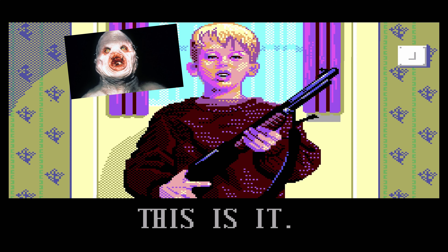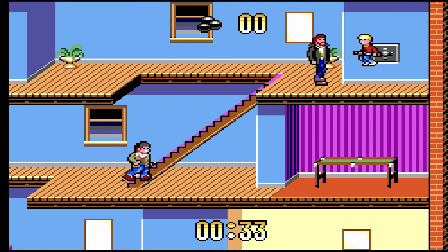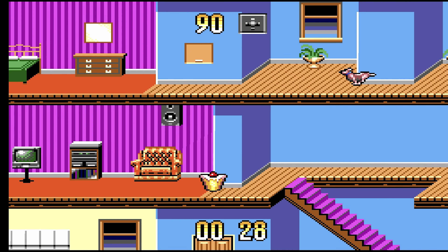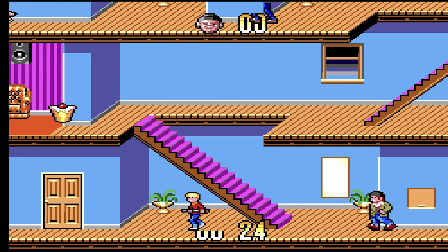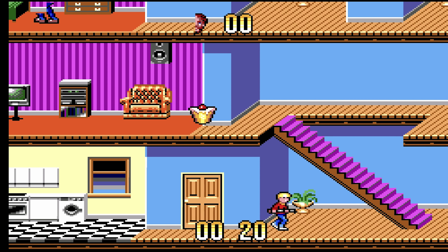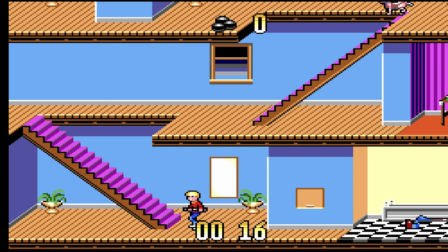The Sega Master System version of Home Alone is a very different game. This time round, you're playing as that scary-ass monster from the X-Files, and you have to run around a few different locations — starting with Kevin's house, then a fun house, then a garden area, and so on — a bunch of other non-home-related ones, basically. Each level has a bunch of items that you have to collect and then deposit in a safe on the wall. The wet bandits are also there, and they will steal all the items if you're not quick enough.